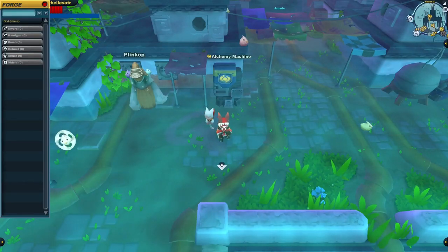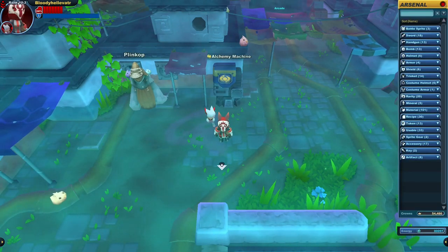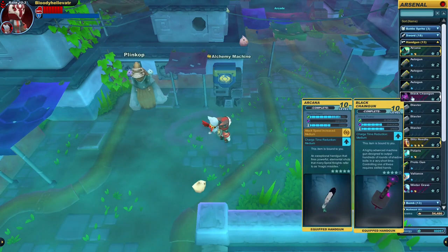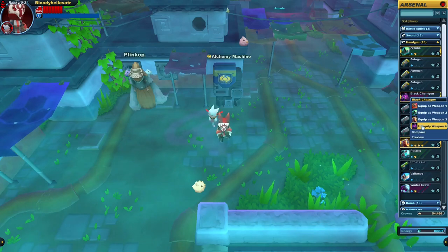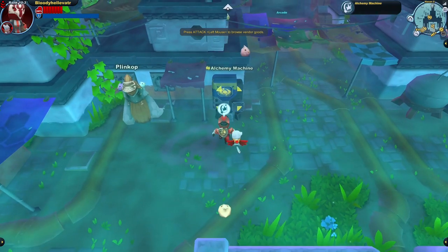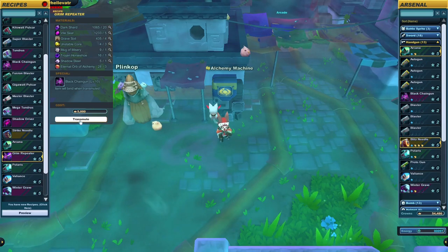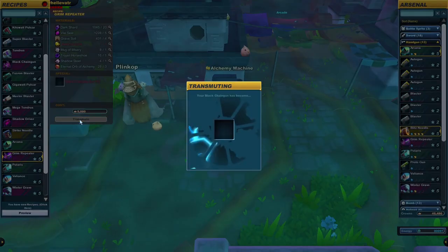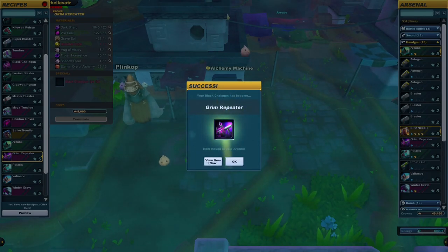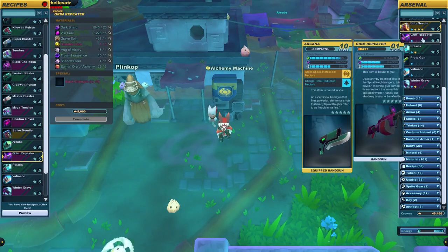Okay, level 10. Let's unequip this thing and now we can finally craft our great new weapon. The Blitz Needle itself is a good weapon, but not all enemies are vulnerable to piercing attacks, so that's where our soon-to-be Grim Repeater comes in — to deal a massive amount of damage against enemies that are weak to shadow damage, like slimes or gremlins, or at the very least neutral damage against enemies that aren't resistant to shadow damage.